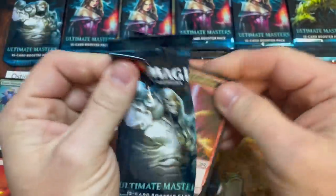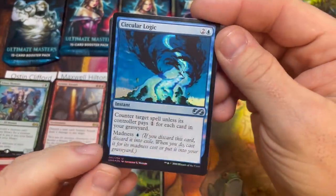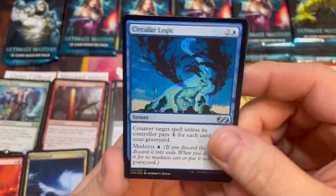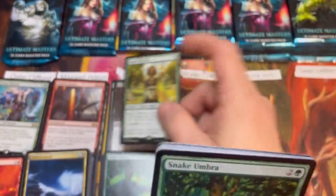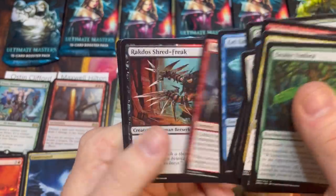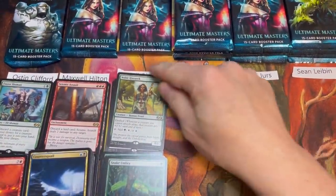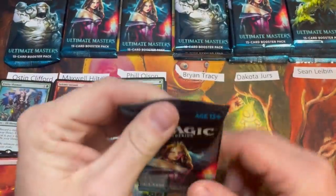Pack three for Phil: Spark Elemental, foil Circular Logic — one of my favorite cards. I used to pitch this to Wild Mongrel to play it for one blue. There's also a Noble Hierarch tapping for colors with exalted. That double-one hit in the last two packs kept Phil within striking distance at eleven.